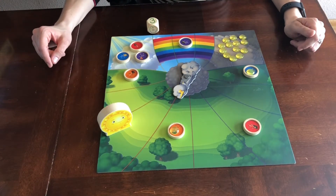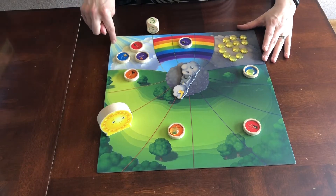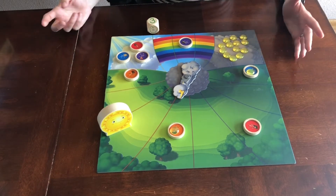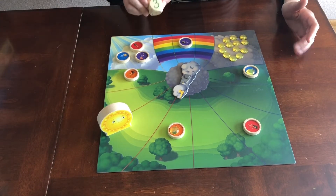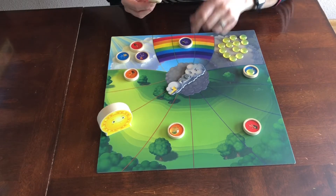In Sunshine Rescue we are trying to recover these droplets of sunshine from the stormy side and bring them back over to the sunny area. To do this you're going to use the die which tells you how many spaces you get to move or whether you have to spin the little spinner.